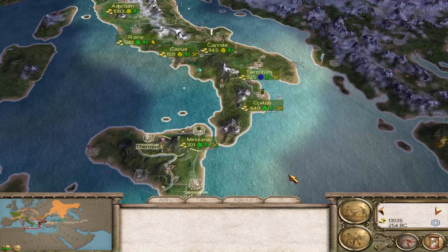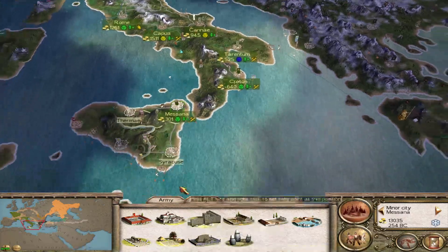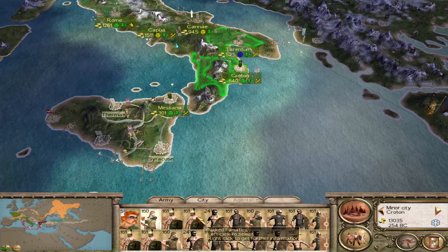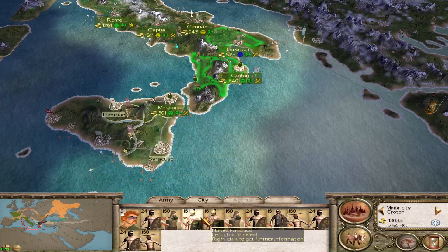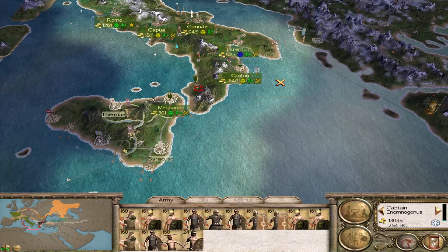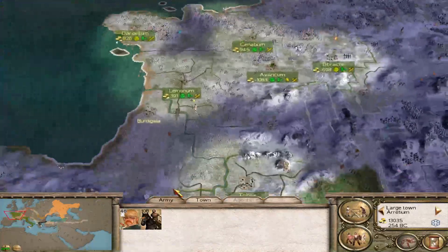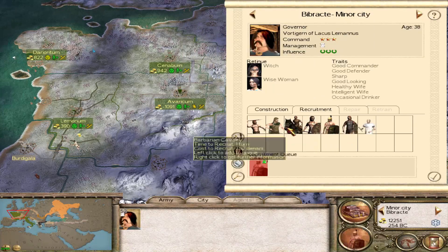We've got 13,000 in our treasury. What we were trying to do is get troops down to Masana, because we have the opportunity of capturing Syracuse and that's a rather large settlement. We might be able to pull a few units out from here, including our better units. It's a bit of a risk, but they're not that unhappy. Now they're at a yellow face. So we have some cavalry up here which we're going to start moving down. We've got 13,000 in our treasury, and now that we're expecting an attack up here, we're going to start recruiting some units.